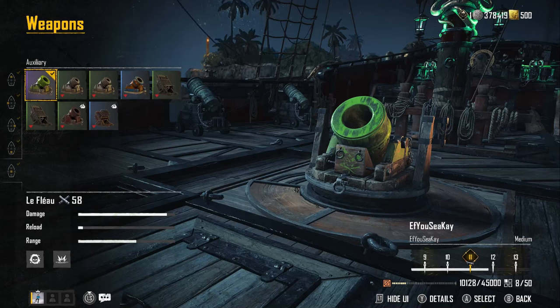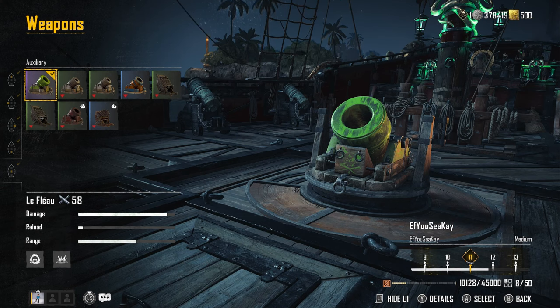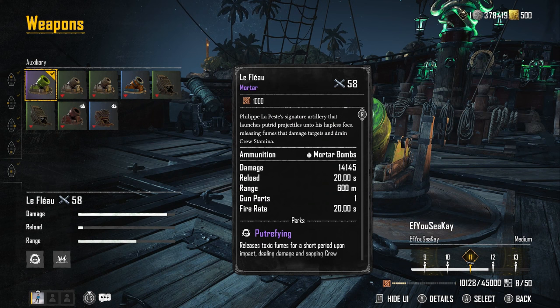In Skull and Bones Season One we have a new mortar called Le Fleur, which deals toxic damage. It's very expensive — you have to buy it from the managers at one of the dens, like one of the helms, so it requires an end-game currency. It has to be sovereigns — 600 sovereigns — so it is really really expensive.